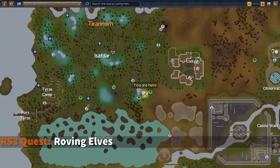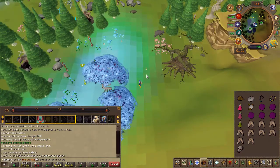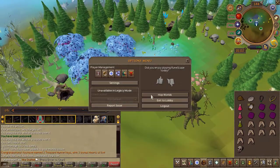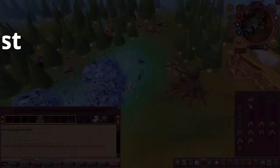To begin the quest, head to the area located here on the map. Go ahead and speak to Iselin — he may or may not be there. If he's not there, go ahead and hop worlds until you bump into him. Once you find him, talk to him and choose the chat options on screen.